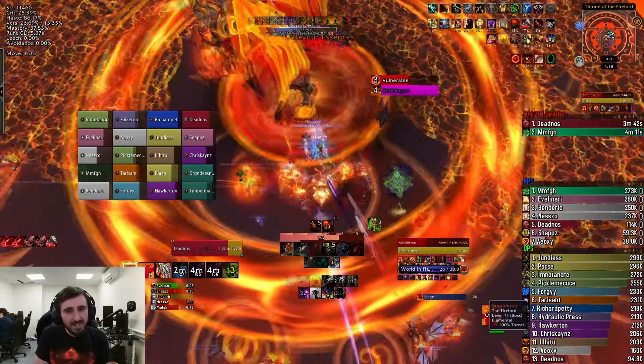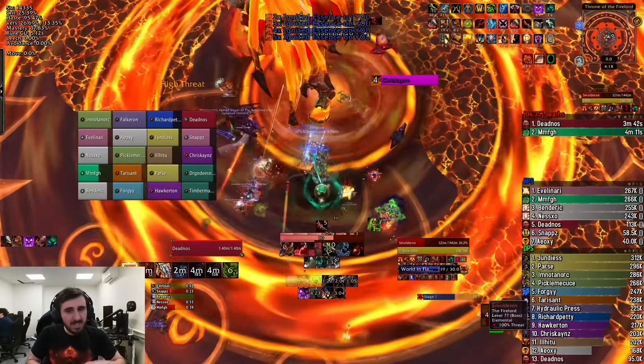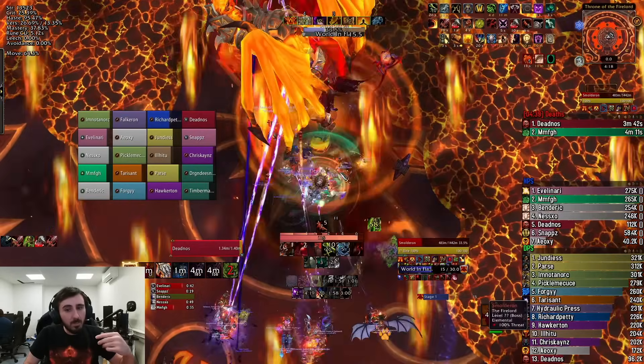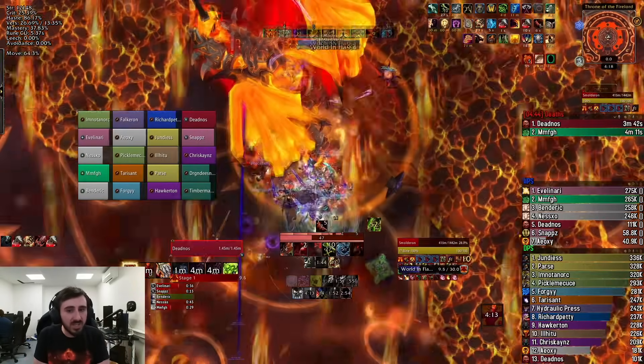The boss is about to enter execute range during this one. This third World in Flames has a faster cadence of circles exploding than the others. But you can just go 1-2, 1-2, 1-2 — or 3-2, 3-2, 3-2 relative to the boss for most of those combos.